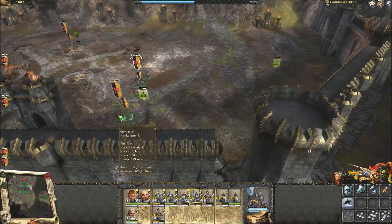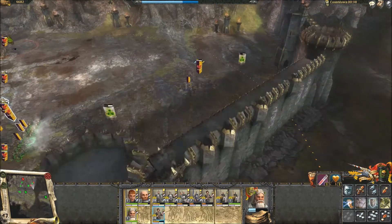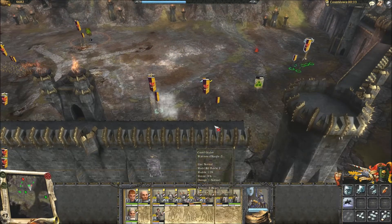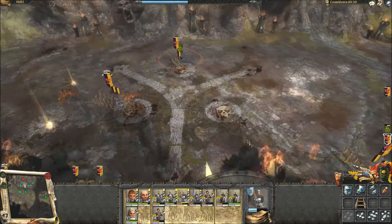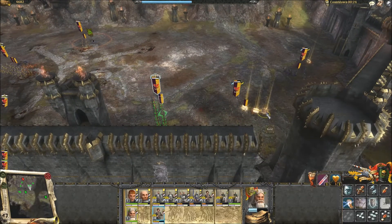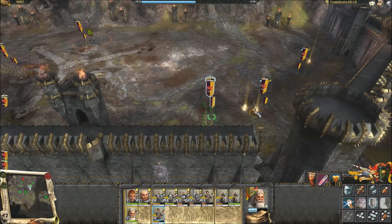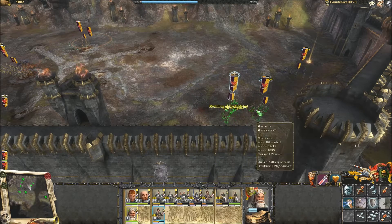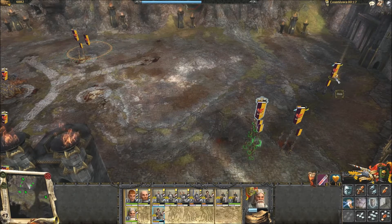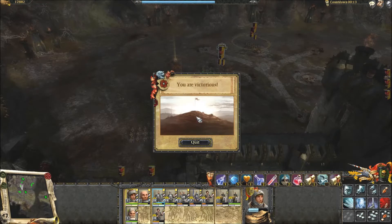We've got 45 seconds to secure the plaza. Kill that last straggler. I'm pretty sure we just got him — yes, we did! Should I send the wizard to collect items as quickly as possible? You can only get a few of them, though. And we're victorious before I can grab the banner, but that's okay. We did pretty well, all things considered.